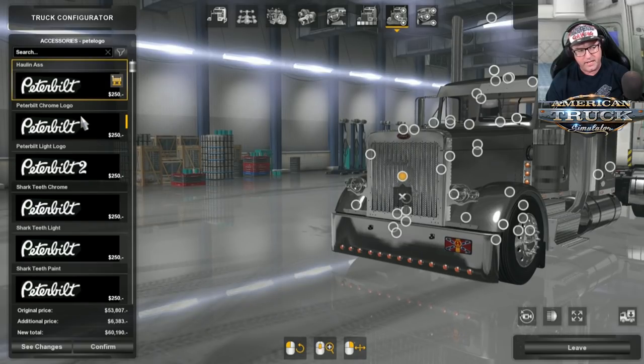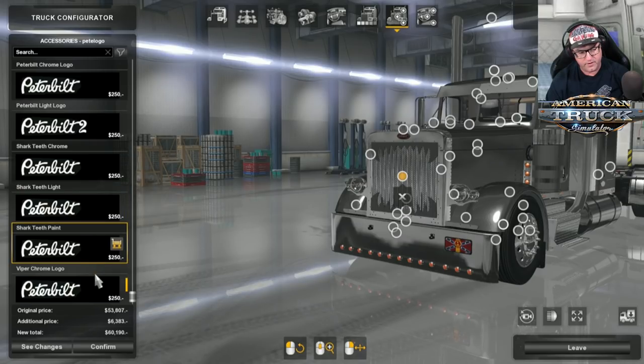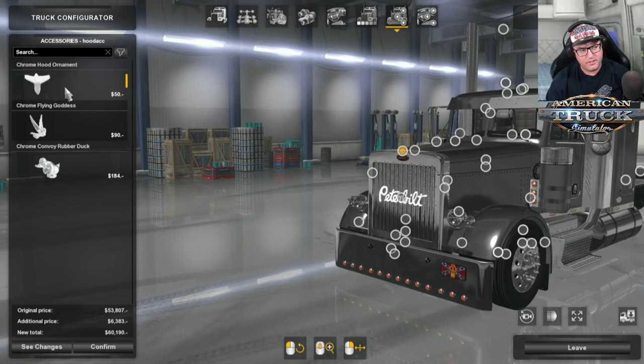Over here, we've got the logo on the front — Peterbilt, which looks pretty cool. There are some jaws and teeth in different colors. There's also a Viper 2 logo — it's good that Outlaw kept that original Viper 2 logo. I'm going to go with the Peterbilt logo. Up top is your ornament: Chrome Hood ornament, Flying Goddess, or the Duck. I'm going to use the Duck today.